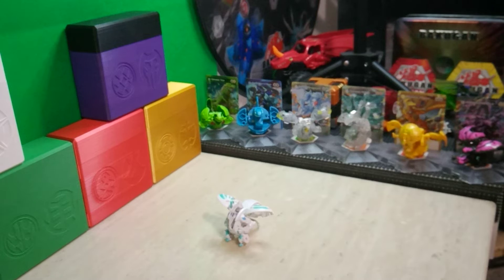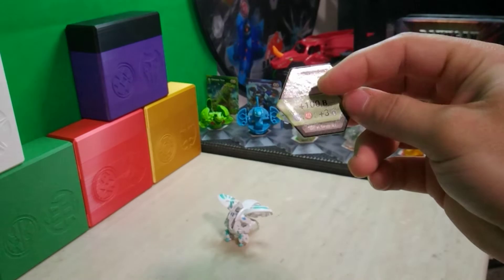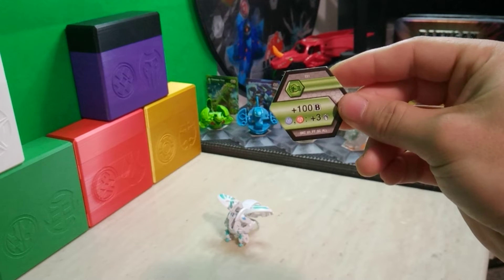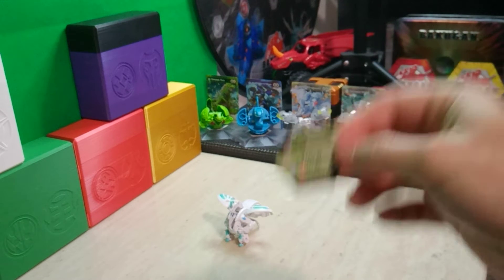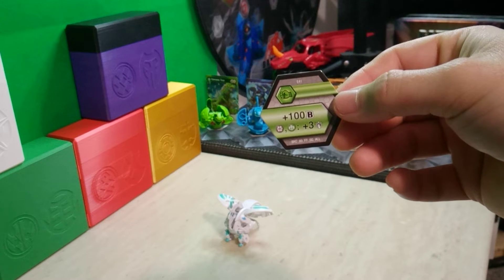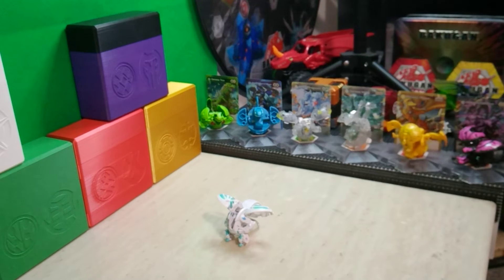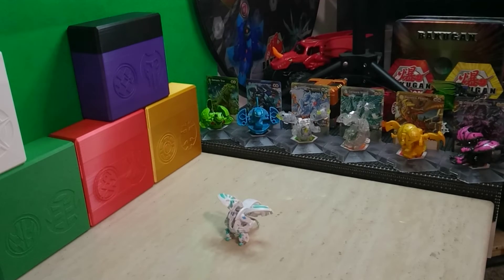For Baku Core, this Dragonoid comes with a plus 100 B power where Aquos and Pyrus get plus 3 damage regular fist, and a plus 100 B power where Darkus and Ventus Bakugan get plus 3 damage regular fist. So Haos Dragonoid is a double regular fist Bakugan, which is pretty cool because not only is the Ultra obviously that, but the core Dragonoid that was Haos also had the same stats — I find that interesting.